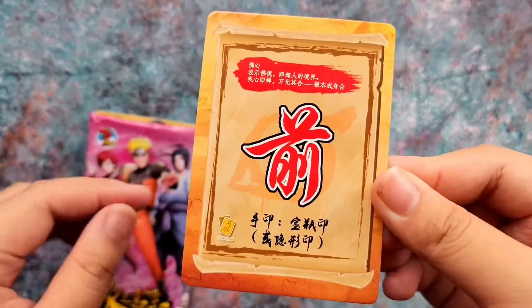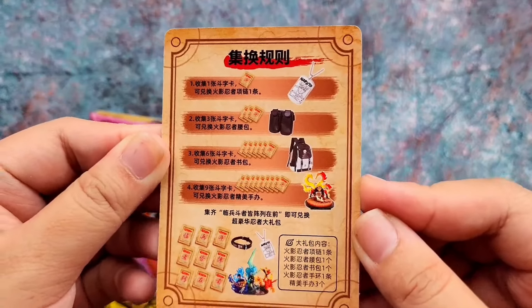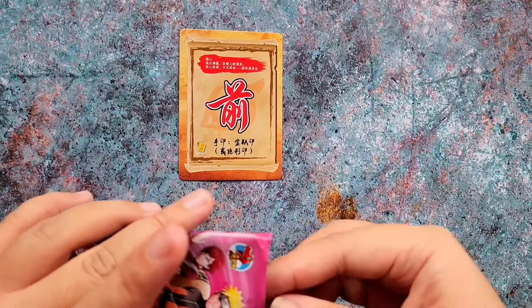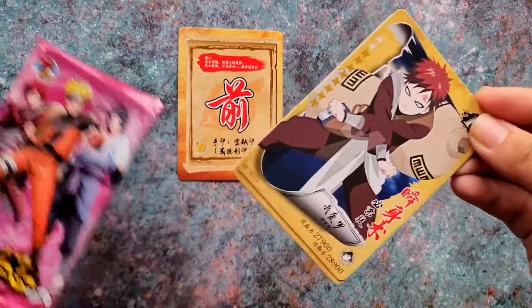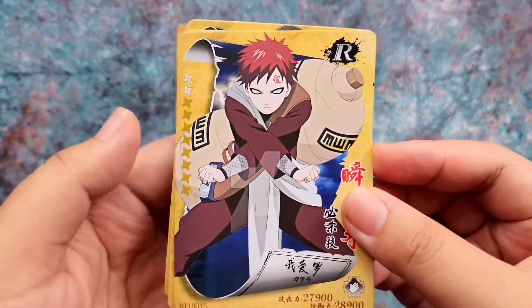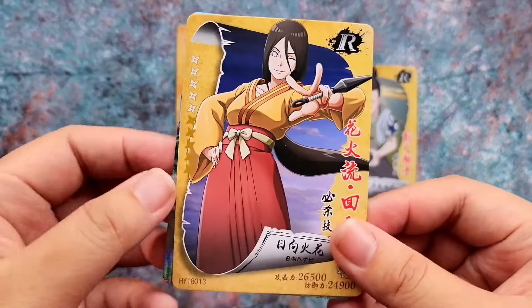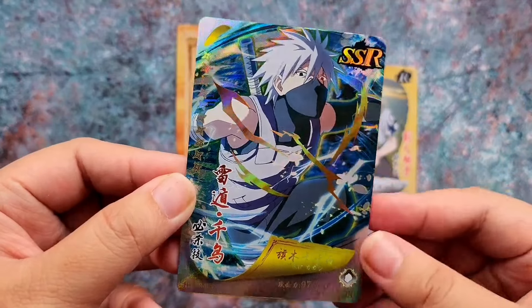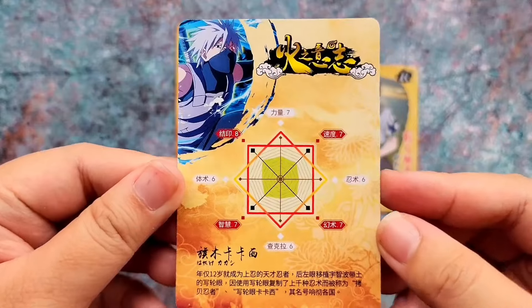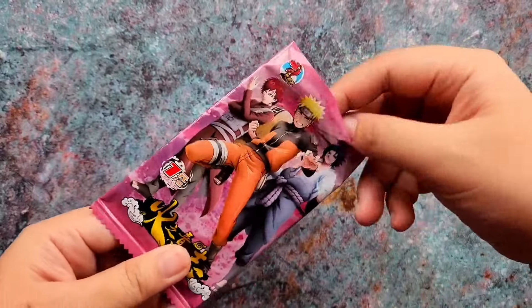For the first pack, we have this card — if you live in China or know someone in China you can redeem something from it if you have a lot of them. There are five cards but that redemption card is the most useless one. We have Gaara, Shikamaru, Hanabi, and an SSR of Kakashi — really cool looking SSR. I'm looking forward to what the other SSRs look like.